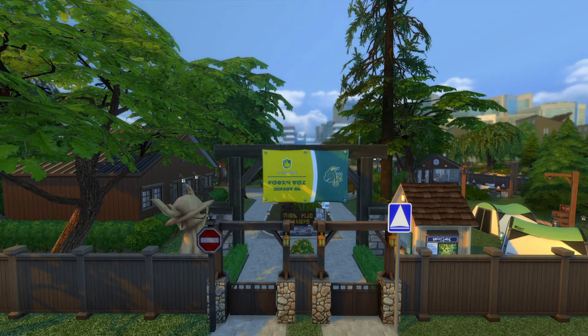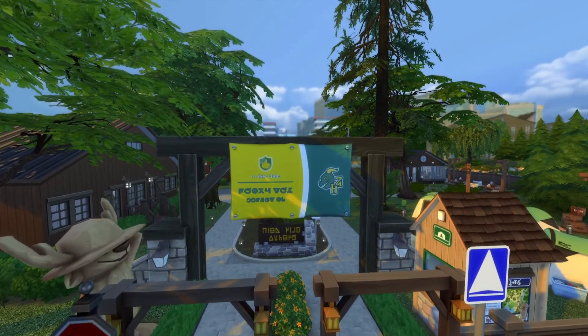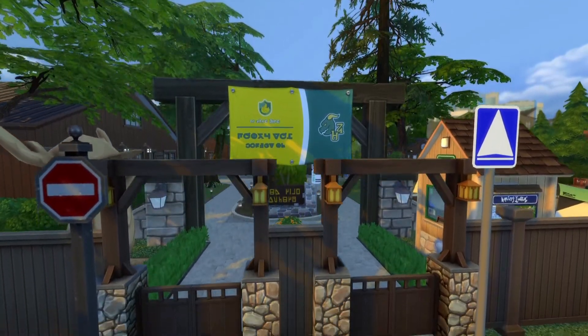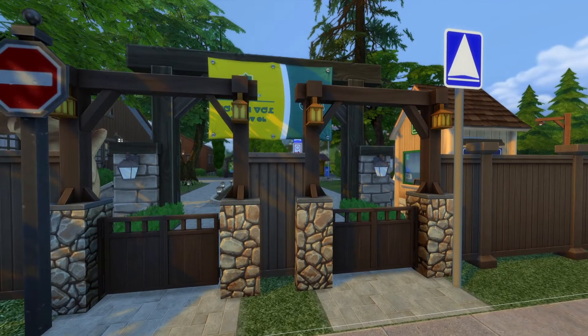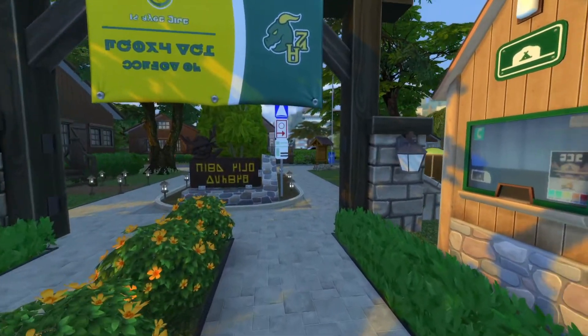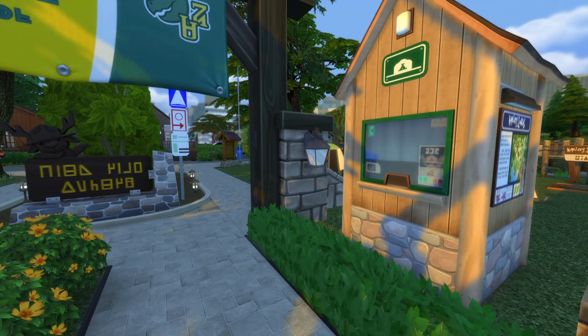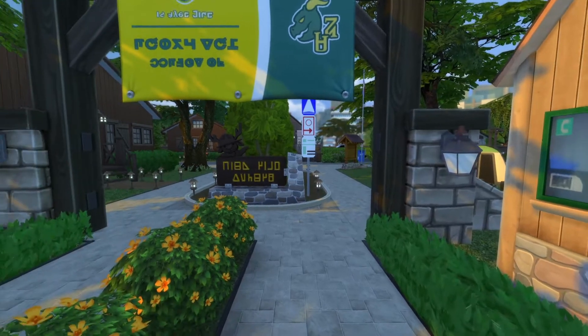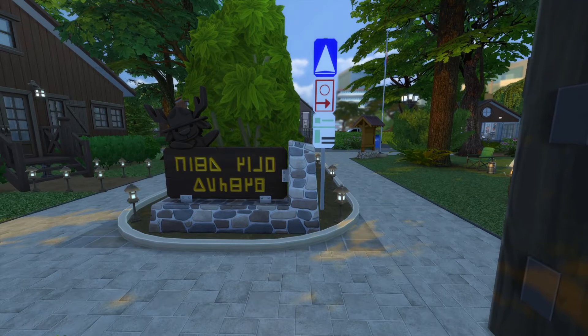Let me tell y'all this took me forever. So right at the beginning is the entrance where cars can come in and go out — it's like a one-way in, one-way out. Right to the right of the entrance is the little guard's hut. So when you come in, if you need to know where to go or need to get checked in, this is how you come in. Don't mind the different terrain here — I have a terrain replacement in my game so the actual tiles get replaced.